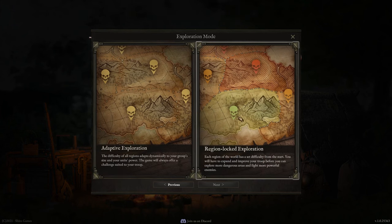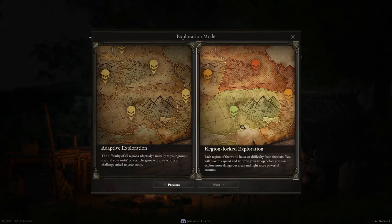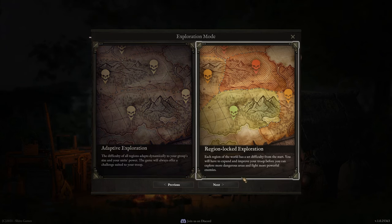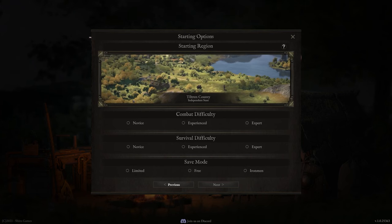Then you get to pick whether you want adaptive exploration or region-locked exploration. With adaptive, everything adapts to your troops' power, so enemies in each area will be around the right level. With region-locked, the difficulty is set — you'll know that's a harder area, that's the easier area — and you'll have to navigate that yourself. I personally like the idea of region-locked; it gives you something to fight for and work towards. Finally, you get to pick a starting region. You only have one to start with — it's called Tiltren County, an independent state. If you play and progress through the campaign, you can unlock more starting regions.